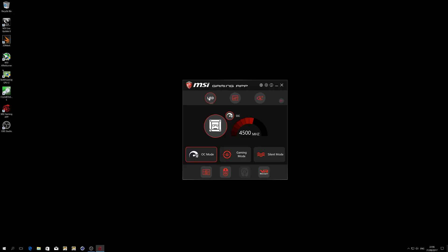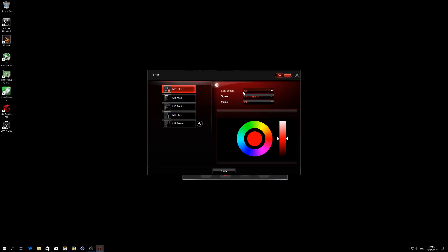All colors on the motherboard can be controlled, but because I put the overclock on right now I cannot change any color. So my main color is red, which is the overclocking color.